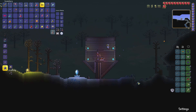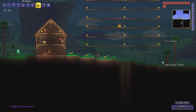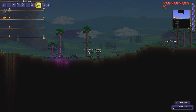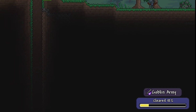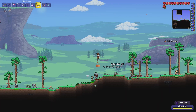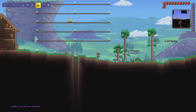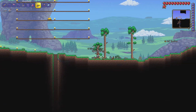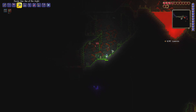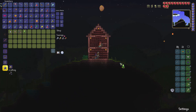The Goblin Tinkerer will be buried underground. The Goblin Army is starting and we need to kill about 100 of them. I'll show you a couple of them and then we can try to find the Goblin Tinkerer, which will be really useful. We defeated the Goblin Army! Now the last thing for today is to look for the Goblin Tinkerer underground. Finally found the Goblin Tinkerer — let's get him home. We can also get a jungle pylon, which is very useful.